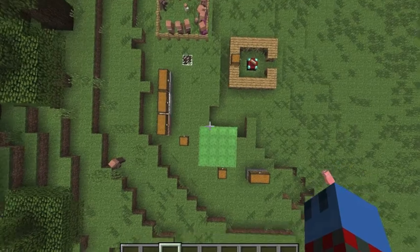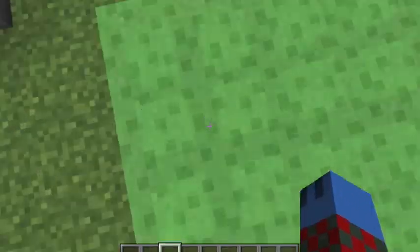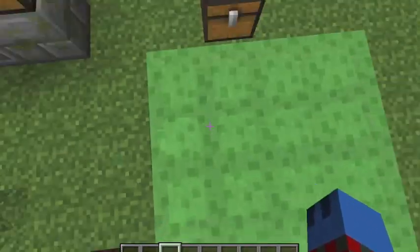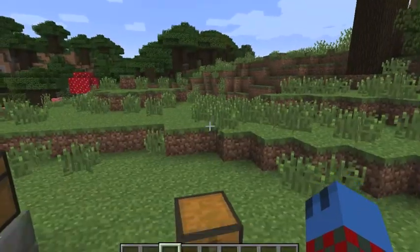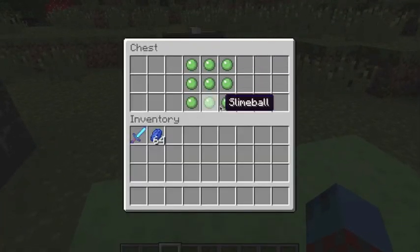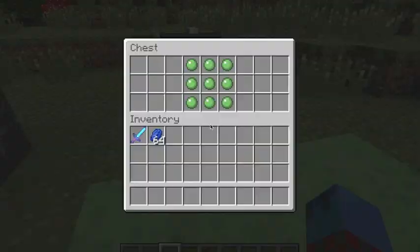You can use them as trampolines and they're crafted using 9 slime balls. So this is how they're crafted — you just have slime balls like that.